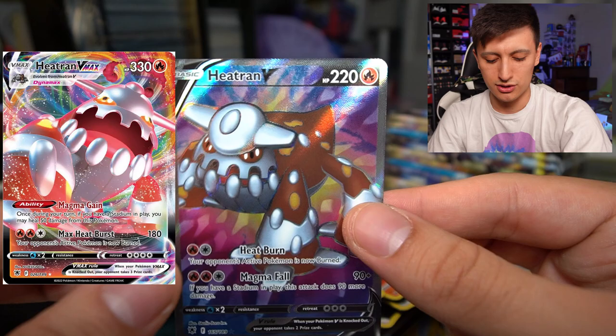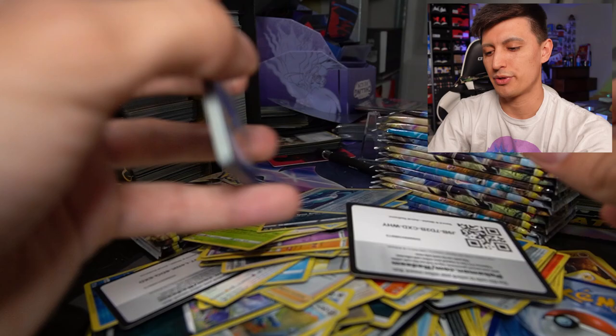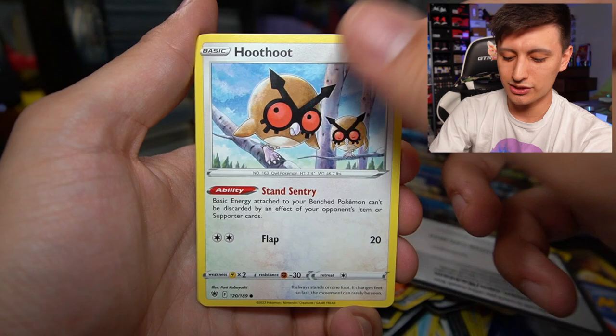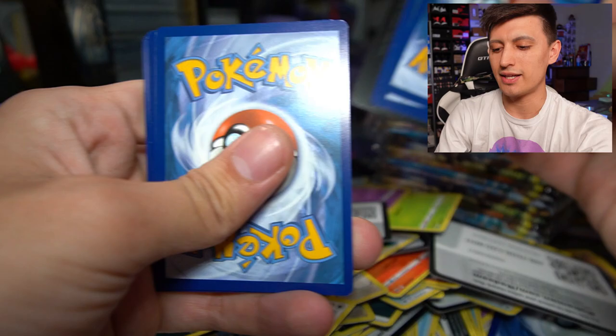I did pull the V-Max the other day so that might be a potential deck, but if not you can always sell on my eBay store. If you mention sneekertalk_tcg in the purchase notes, you can get an extra 5% off as a refund. If you're looking for singles I don't have, use code sneekertalk_tcg on Manta Trading's website to get 5% off their Pokémon cards — sealed and singles. That's actually where I bought this booster box, so shout out to Manta.